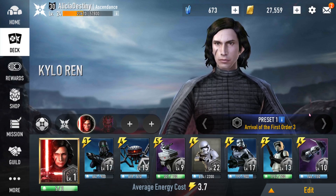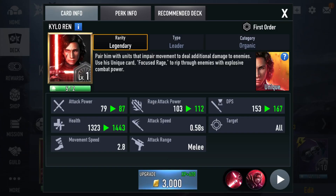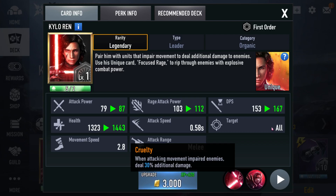First and foremost I have the scout troopers because they slow stuff down, they have AOE, and they proc his passive. His passive is: when attacking movement-impaired enemies he deals additional damage — so when stuff is slowed, stunned, anything that impairs their movement, pretty much.